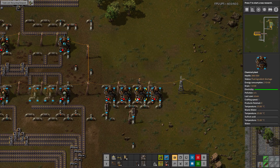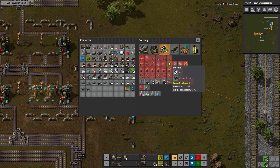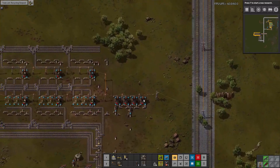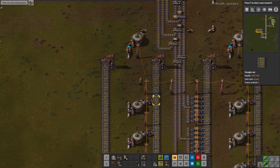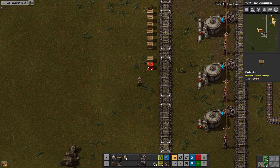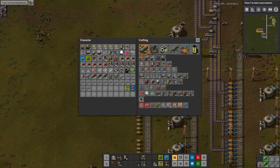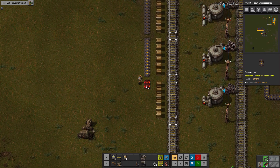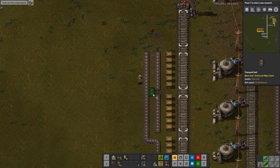We're going to produce like one scrap every three seconds or whatever. Solid fuel from scrap — it's 30 scrap per solid fuel, so it's not going to be producing it very quickly. That's fine. But we need to get at least some chests over here to hold output. So we're going to make up a bunch more wooden chests. And again, this is going to be max capacity so it can load quickly. We're not going to bother being too fancy.